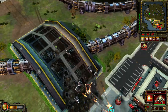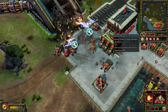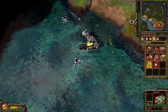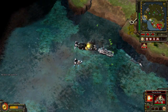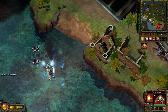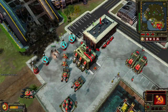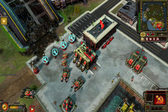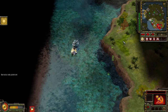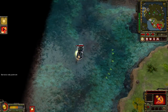Our base is under attack. On hold. Insufficient funds. A unit is under attack. Repairing. Enemy units detected. Training. Insufficient funds. Enemy engineer detected. Unit lost. Repairing. Construction complete. On hold. Our base is under attack. Grinder charge upgrade authorized.